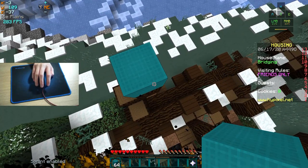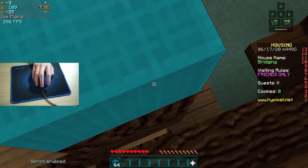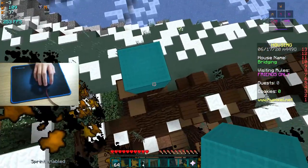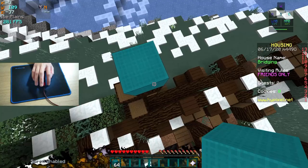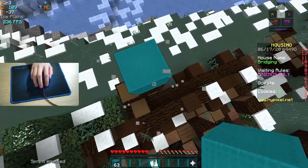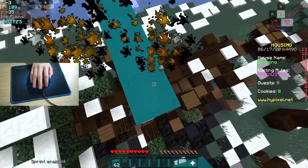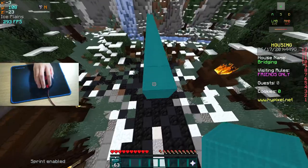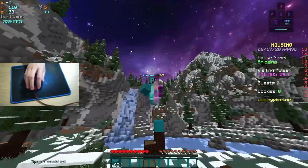So when you moonwalk, you should place your cursor in the upper half of the block and put your character within the 0 to 45 degree angle of the block, and then just start moonwalking. It's easier said than done. If you're noticing that you're going to the right too much, you should probably press D less. If you notice you're going to the left too much, you should press D more. And if you're staying perfectly in the center, then you're doing good.